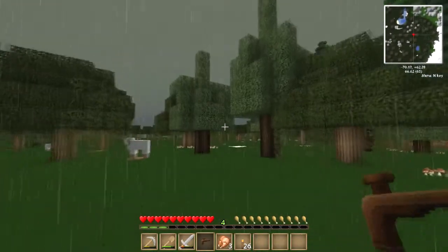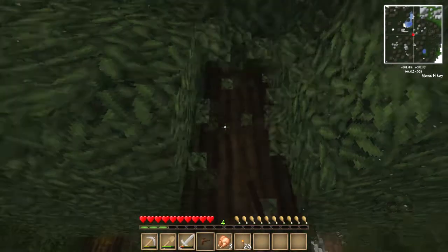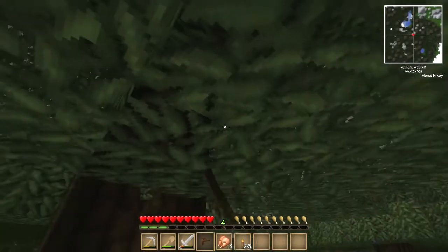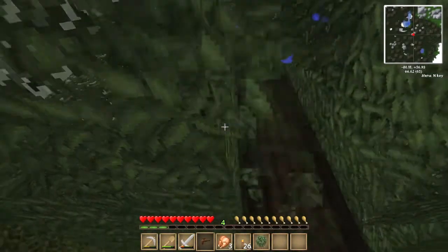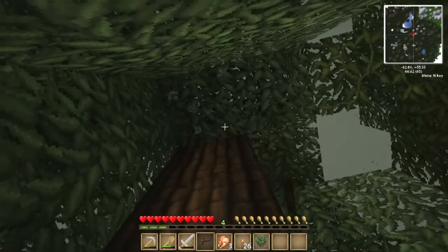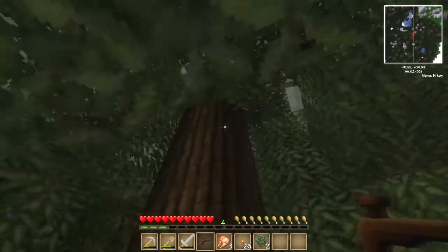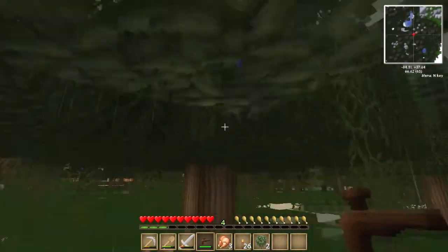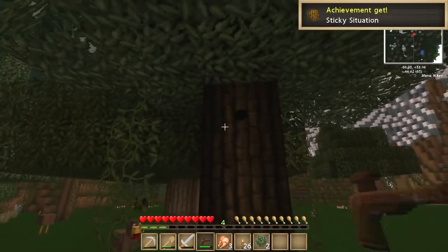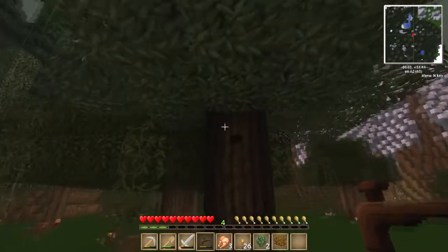I know the rubber is the ones with the long stalks on top. Let's go round the tree to see where the rubber actually is. There's not always rubber on every tree. We've got a sapling there which is good. Is this a rubber tree or a normal tree? That's a normal tree. Ah, there's a rubber one! We've got some rubber - sticky resin. Let's see if there's any more.